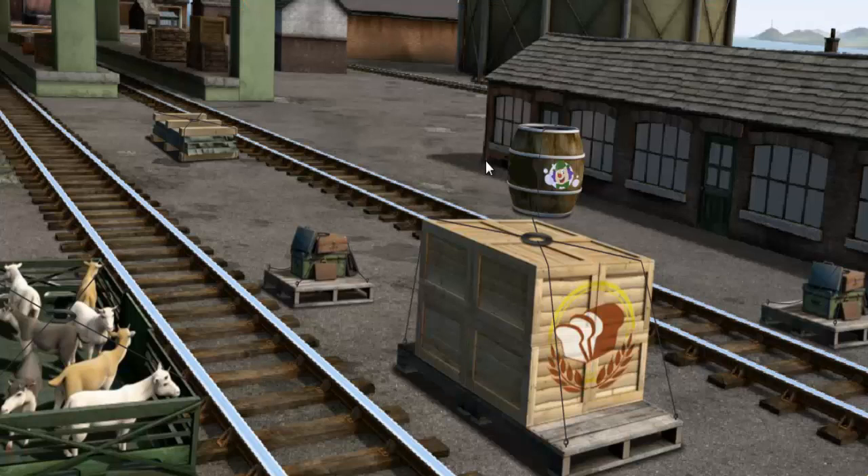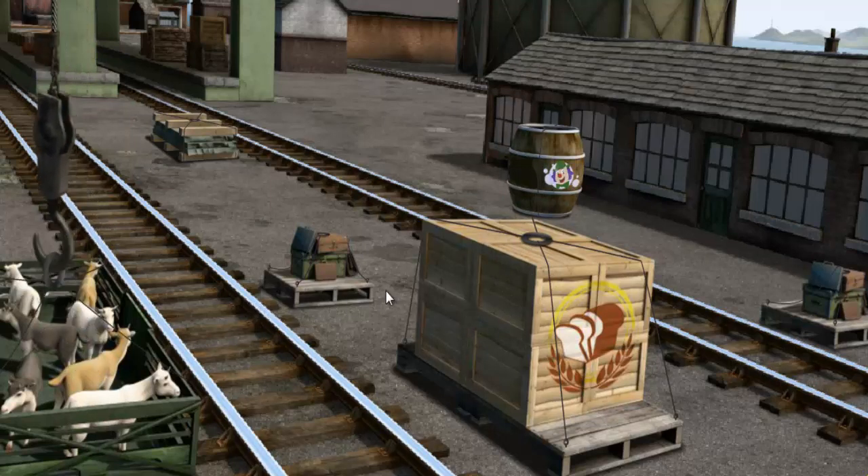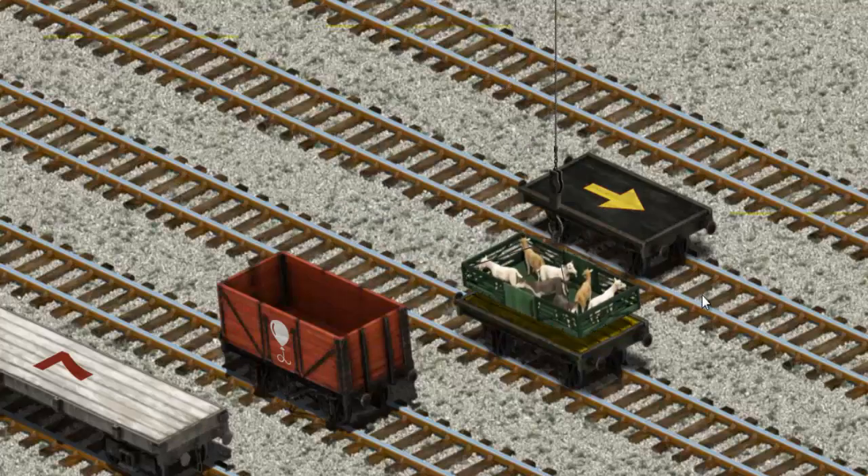It's a busy day at Brendam Docks. Thomas and his friends have many deliveries to make. Thomas must deliver the goats to Farmer McCall's farm. Show Cranky where the goats are. There you go! Let's lift and load. Now the cargo must be loaded.